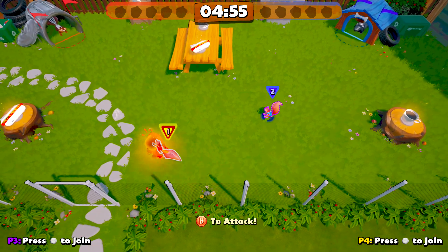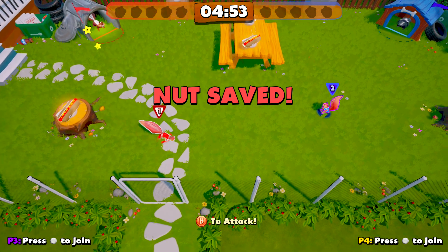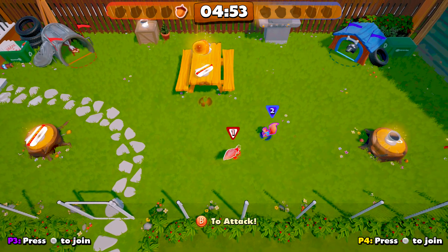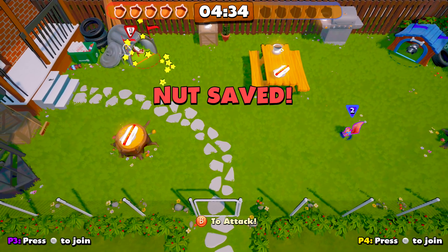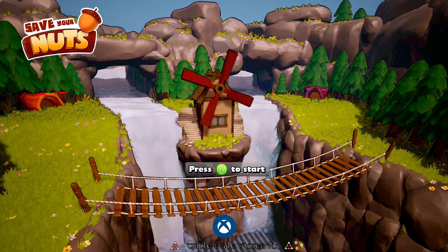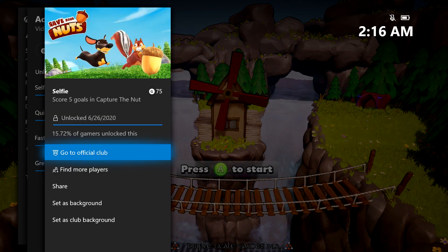All you have to do is just leave the second controller alone. Since you are the only person on your team, all you have to do is just keep grabbing the nut and keep running it in until you get to 5. Very simple achievement that you can very easily self-boost if you have 2 controllers. Just keep scoring until you get to 5, which should take about 30 seconds or so. And you should be good for the win and all 5 goals, which should give you the achievement — 75 gamerscore. And that's all there is to it.